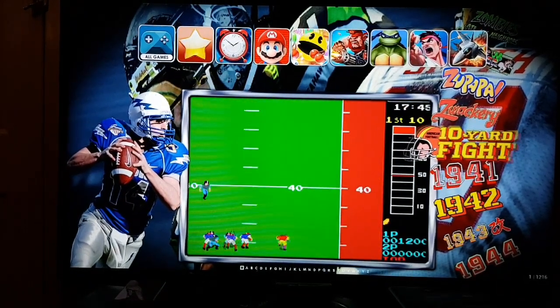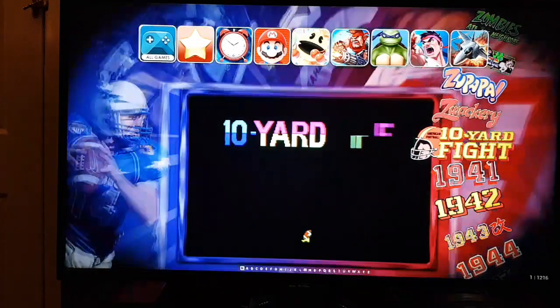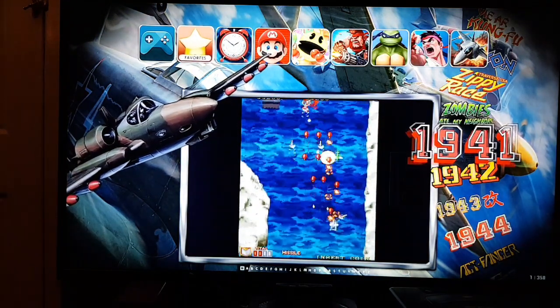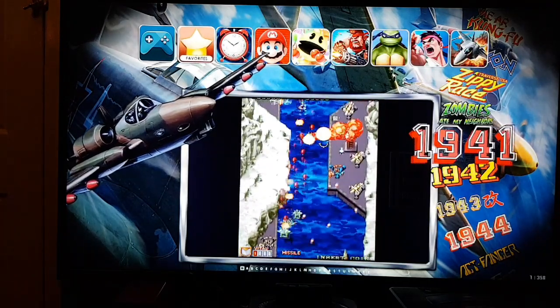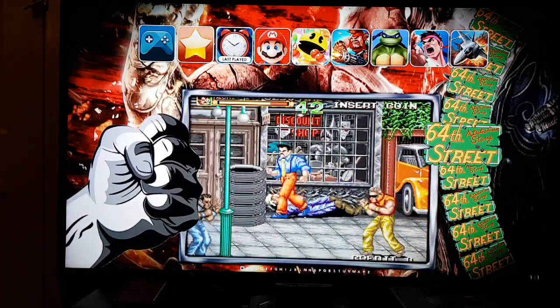So it's set up as follows. You have all games at the top, then you have your favourites — these can be set by pressing Windows keys plus a letter. But most of the controls are using the controller, so I'm playing the games, coming out of games and adding coins and such. Your last played — I was playing 64th Street last.